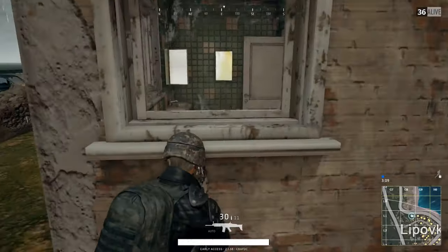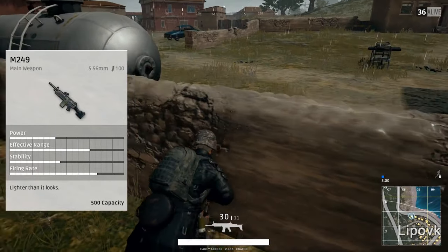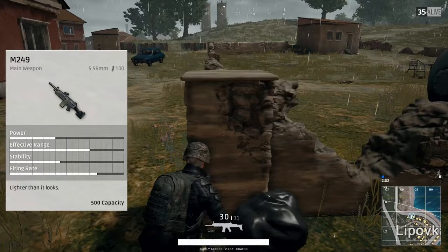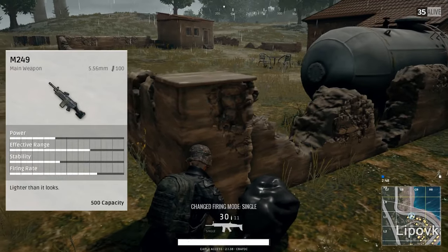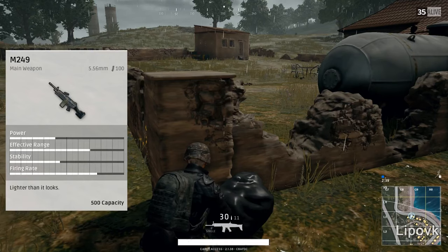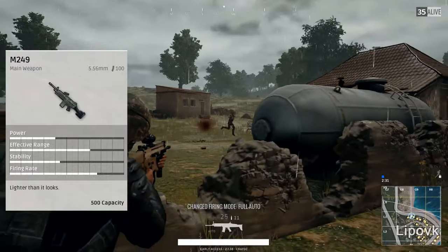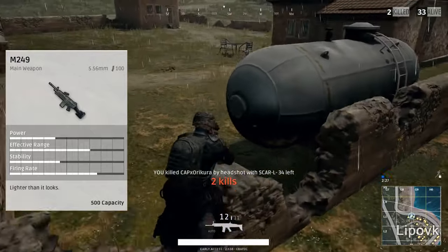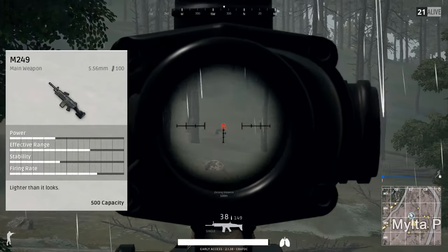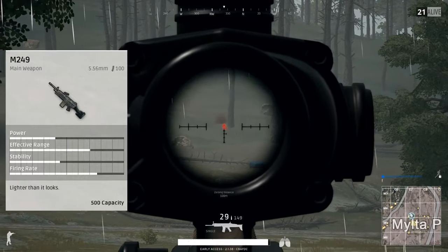The next gun is the M249 — also only found in airdrops — the only light machine gun in the game. This gun is kind of impractical in that it's mainly used for destroying cars. It pumps out so many high-capacity rounds in a short time that you can actually shred through a car. But in a late game you really won't have much use for it, as it's only good at medium to shorter ranges. The accuracy isn't great when you start to spray and the spray control isn't amazing. It takes 5.56 rounds like the SCAR-L, M416, or M16. It has a capacity of 100 rounds, and uses about the same attachments as rifles — the AR suppressor, AR compensator, AR flash hider, plus all the sights: red dot, holographic, and the 4x, 8x, and 15x scopes.